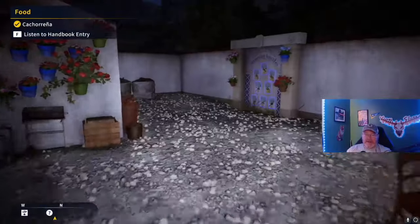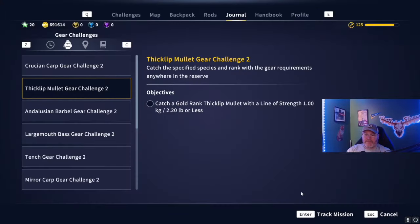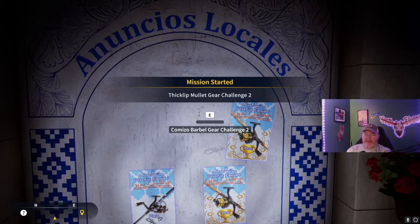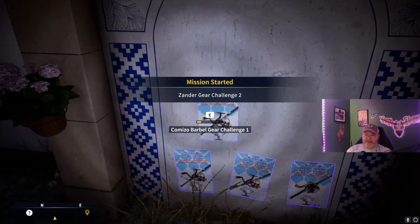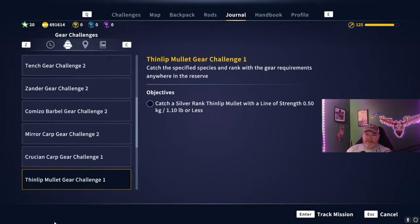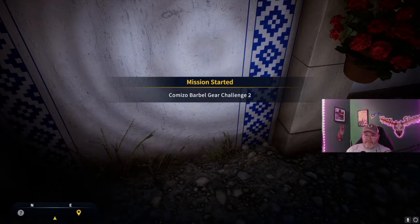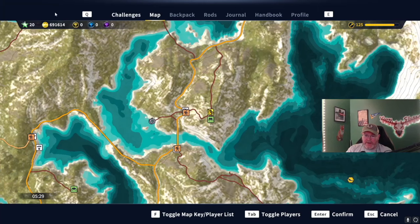There's a lookout tower there — three outposts total and I haven't found the other one yet, but I imagine it's somewhere up north. Looks like we've got more fishing missions, which is the main reason why — and again these are the ones that tell you what you have to catch. Like a gold rank Xander on 6.61 pound line or less. I love these types of missions! We are actually at the third outpost now.